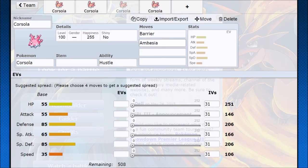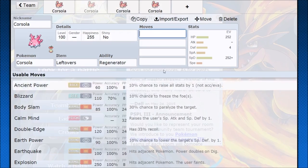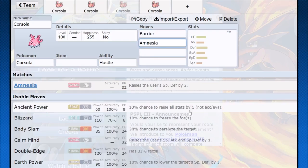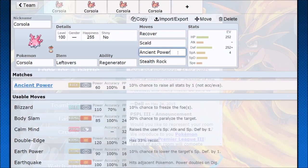Of course, it also gets access to Barrier and Amnesia. You can do it the other way around: Barrier gives a defense boost of plus two — put that on the special defense set. Amnesia gives plus two special defense — put that on the physical set. You could take out something like Ancient Power and just go for Scald instead.